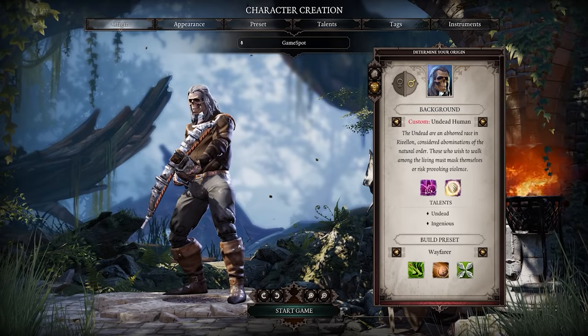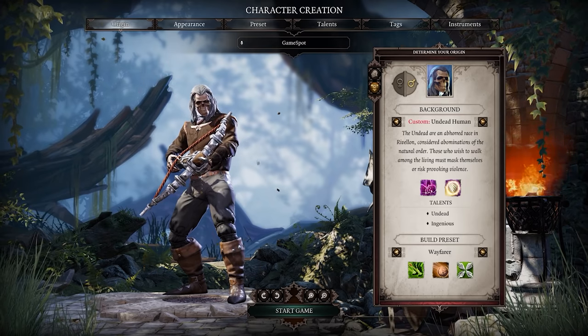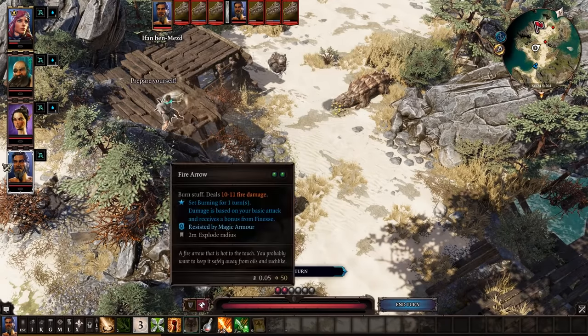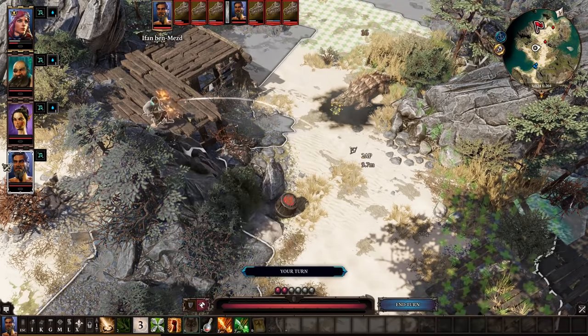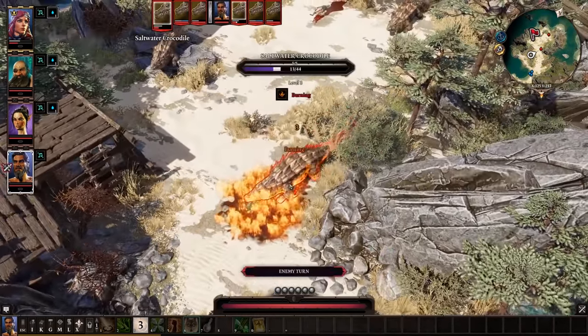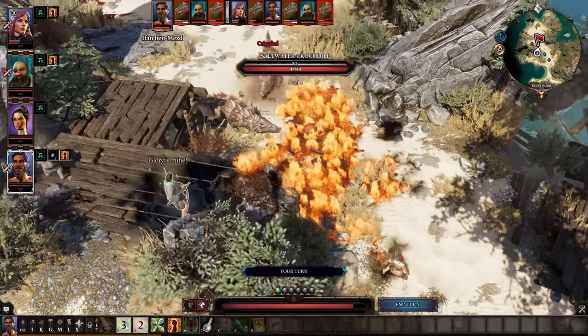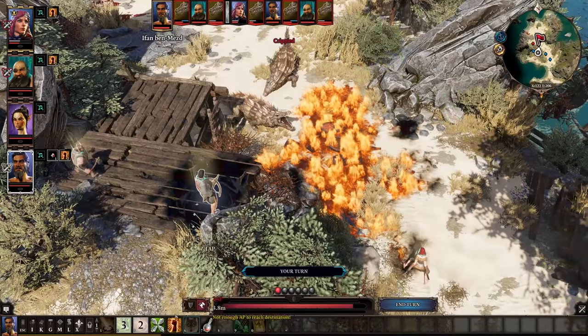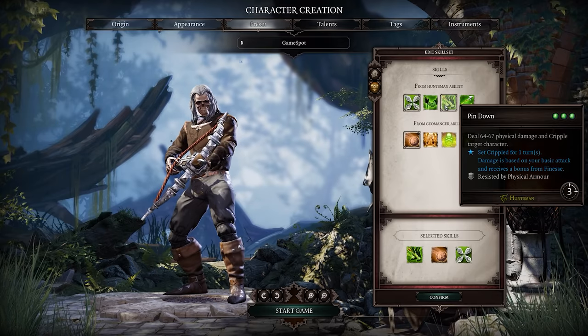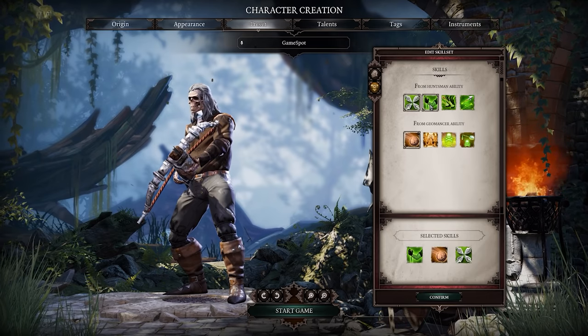Now, if the idea of being a Ranger appeals to you but you want even more flexibility, Wayfarer may be for you. Fossil Strike allows you to create an oil surface, and if you have fire nearby, Elemental Arrowheads can be used to ignite it and deal serious damage. Following up with the skill Pinned Down the next turn can allow you to ensure the enemy is stuck in the ensuing blaze, or you can swap it out in favor of First Aid to provide your party with another source of healing.